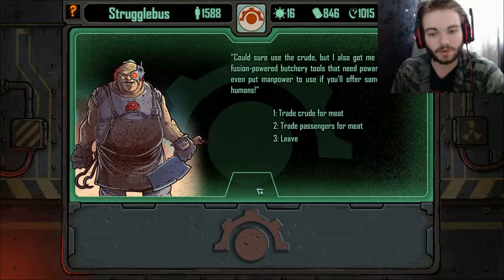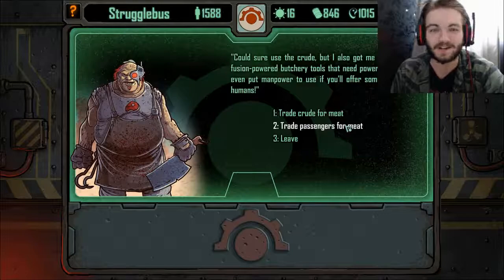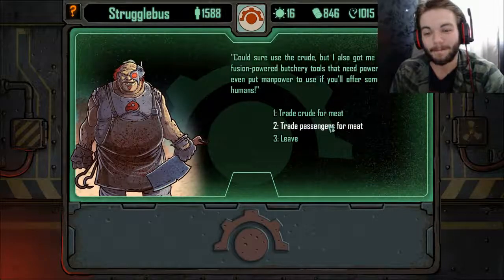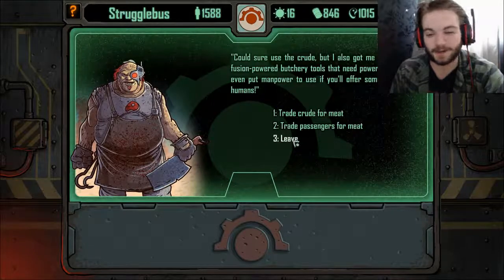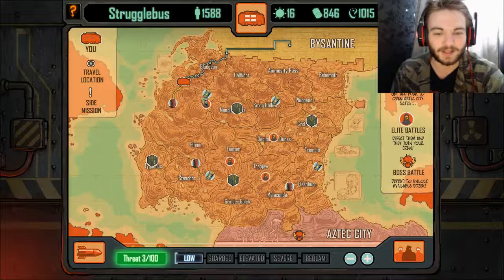We've come across some kind of shop where we can trade oil for meat — not really good for us at the moment as we've got far more meat than oil. We could also trade passengers for meat, meaning passengers can be used as currency. That's very tempting, but no — I'm going to be a good guy. We don't need to start chopping up passengers for meat.